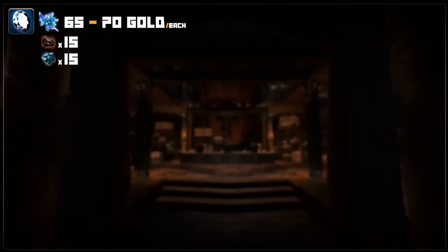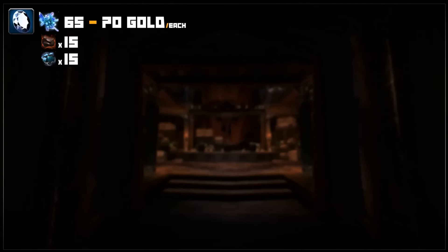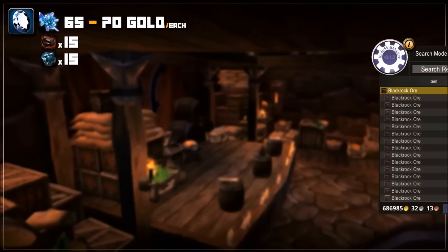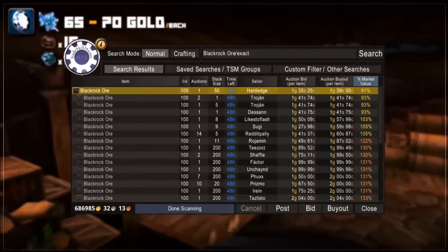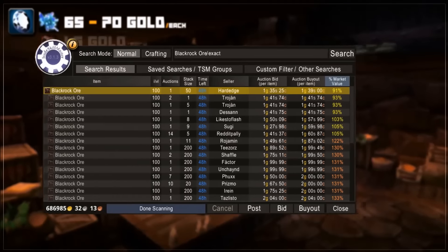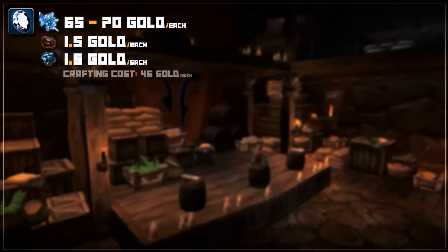The basic principle to auction house flipping is to buy cheap and sell high, so don't go buying at any price — you might have to wait for deals to show up. I've been buying ore when it's below 1 gold 50 silver for a baseline 45 gold crafting cost, which yields around 15 gold profit after the auction house cut.